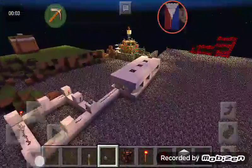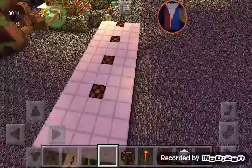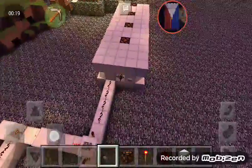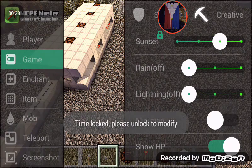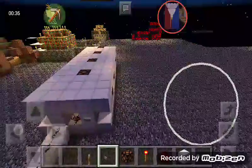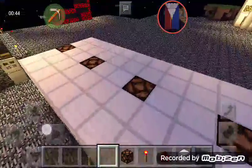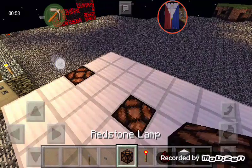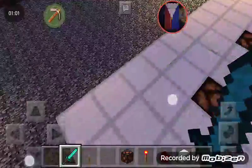Hey guys, Zach here for another Minecraft video. Today I'm going to show you a simple redstone build — it required a redstone clock. So we might want this to be set at night, so I'll just change it to night. When you press this button, this one will activate this redstone lamp, then this will turn off, turning this one on, this one will be turned off, then turning this one on, making this one off, then that last redstone lamp there will be on, then it'll be off.